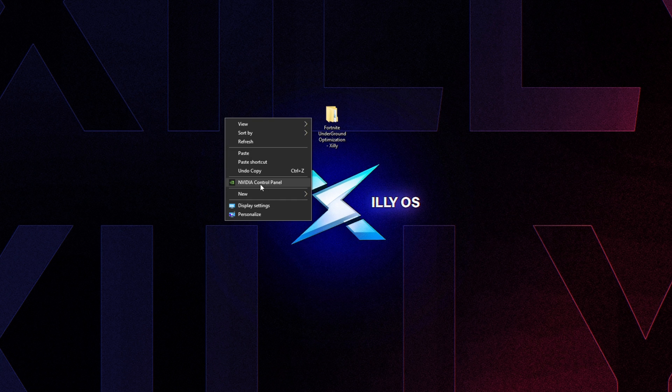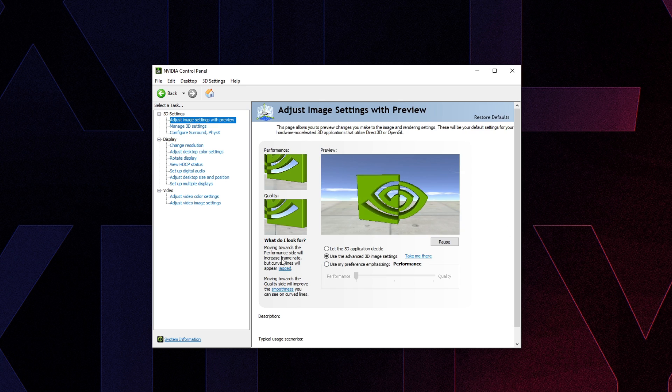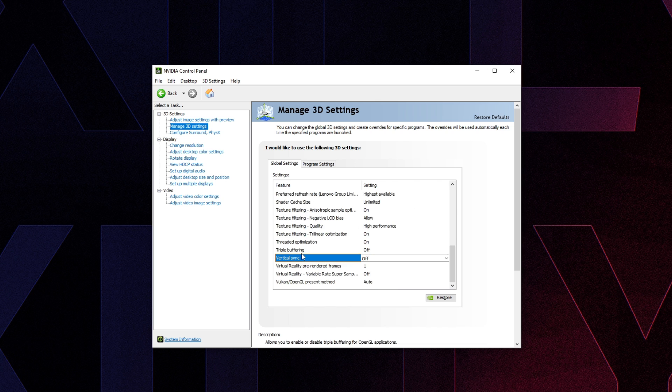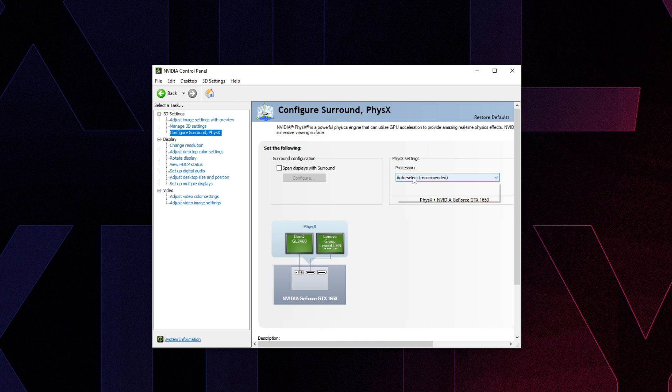Open NVIDIA Control Panel, go to 'Adjust Image Settings with Preview,' select 'Use the Advanced 3D Image Settings,' and press Apply. Go to 'Manage 3D Settings' and match the settings shown. For Monitor Technology, if it's set to Custom or Not Supported, change it to 'Fixed Refresh.' Scroll down, turn off Vertical Sync, and set Preferred Refresh Rate to 'Highest Available.' Note: the Fixed Refresh option is only available on some monitors.